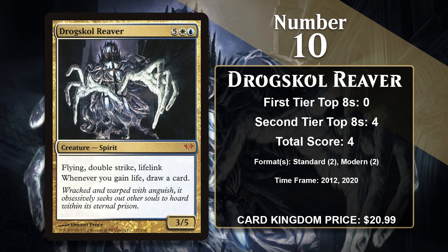At number 10, it is Drogskull Reaver. This big, scary spirit costs 7 mana and only gives you a 3/5, but the text box is filled with some pretty sweet stuff. It comes with Flying, Double Strike, and Lifelink — a trio of keyword abilities that go really well together.